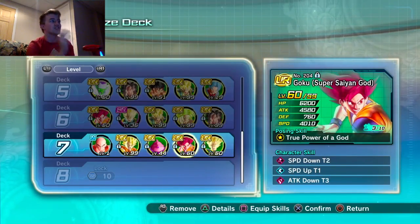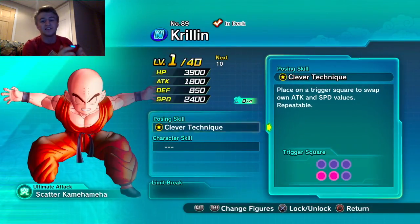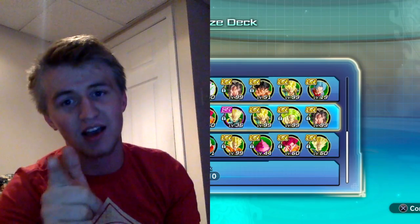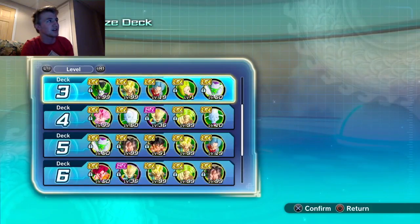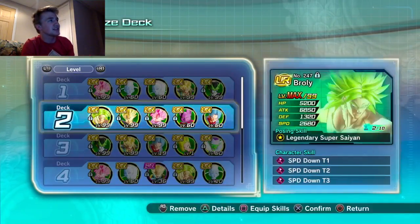It's all a matter of what figures you have. This Krillin figure has so many holes in its stats that you can build a team around whatever hole you want to fill.